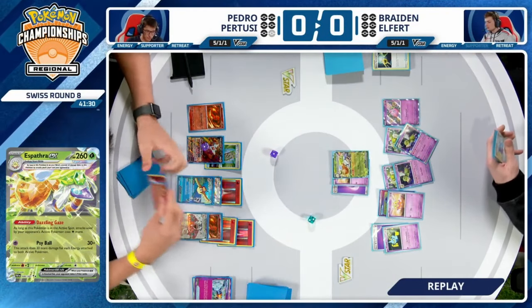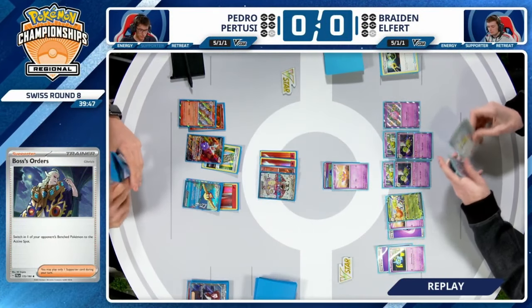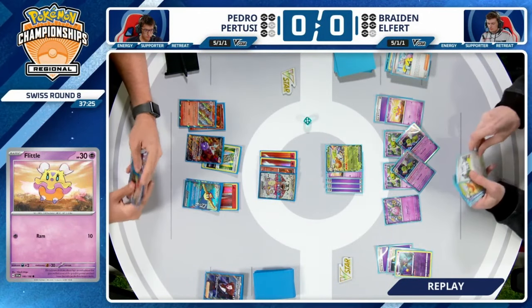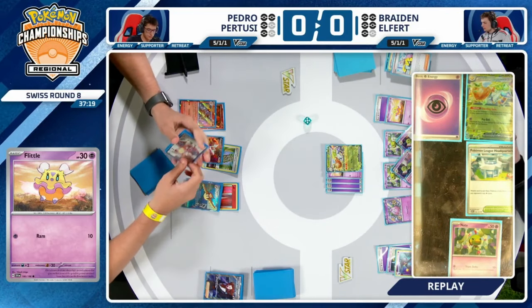We saw Charmander putting in the work, taking that first KO on a Flittle to kick off the game. Braden was able to respond with Espathra EX. Pedro went in with a Charizard. Braden found the KO, but perhaps was a little too aggressive with the placement of his Hero's Cape in this game.